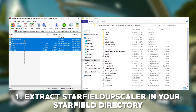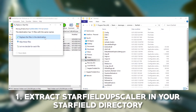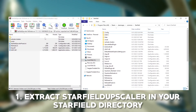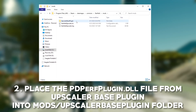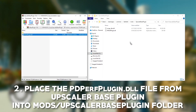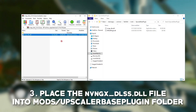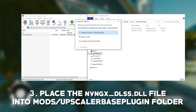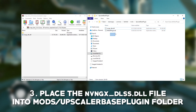Take the first thing you downloaded, the Upscaler mod, and extract everything in the same folder as Starfield.exe. Go inside Mods, then Upscaler Base Plugin, get the second thing you downloaded earlier, and place the DLL file in here. Now take the third thing you downloaded and place the DLL in the same folder as the previous step — that one being Upscaler Base Plugin. It's important to have both of these files in this folder.